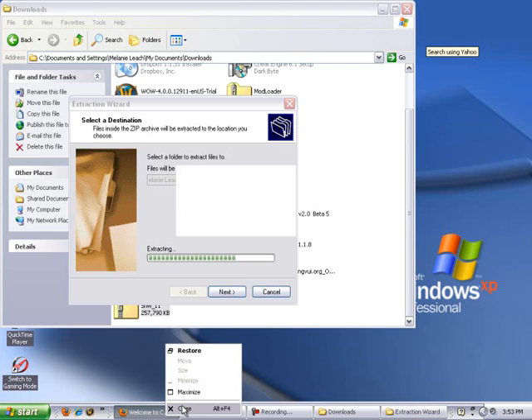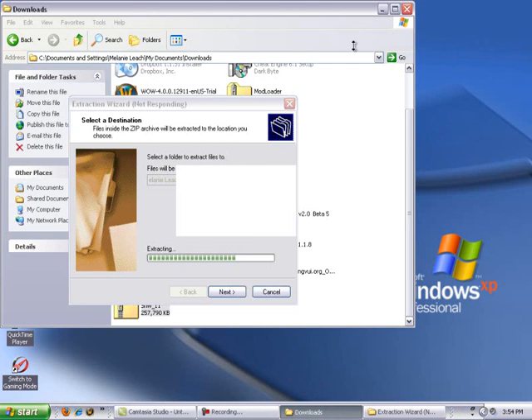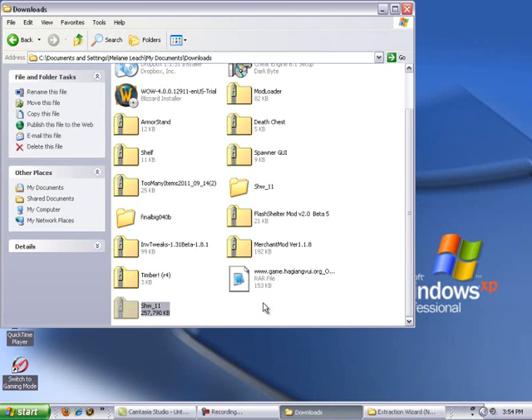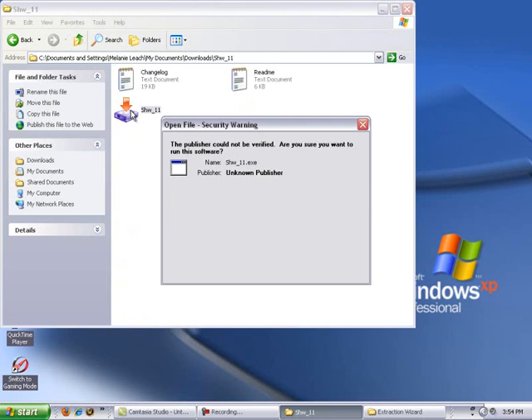My computer is messing up, but either way you're going to want to extract it. It's gonna come up here, you're gonna open it. You could read the readme or changelog, but you don't have to. You're gonna double click on the SHW underscore 11.